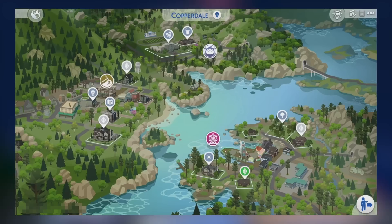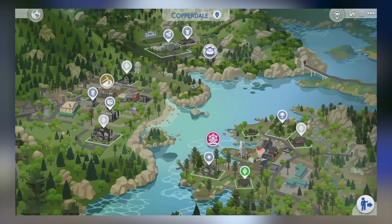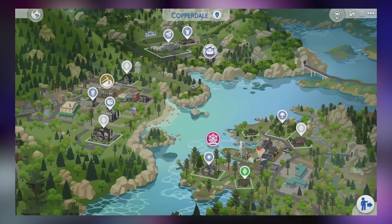It looks like we're getting three neighborhoods, with Copperdale at the bottom right. You can even see the little amusement park or carnival — whatever you want to call it. We're not sure how functional all of that is just yet, but I can clearly see the ferris wheel down there. There are five lots in that neighborhood, a potential starter home, and some buildings that look like a motel or office, though there isn't an active lot there.